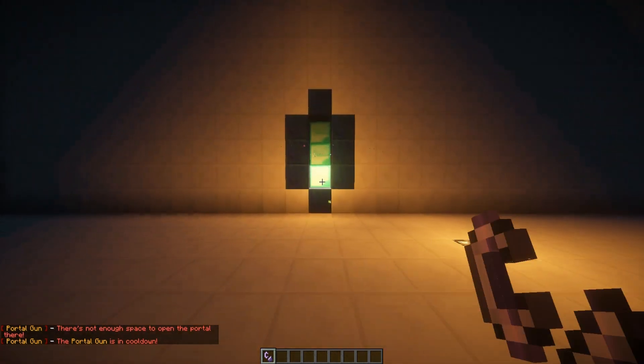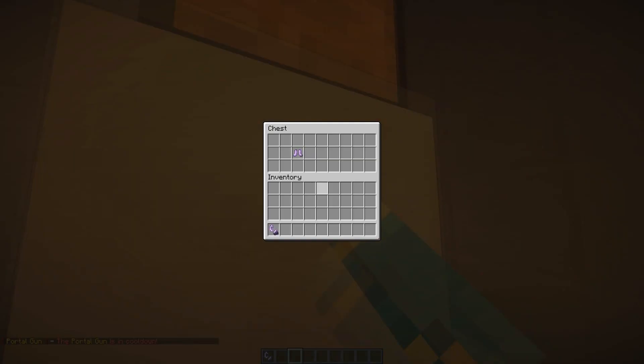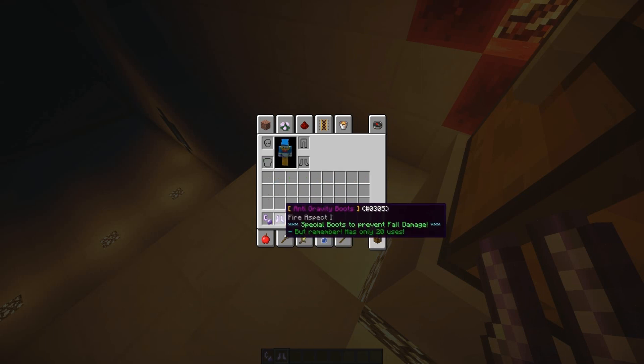So if I aim up here and create the red portal there, that should be fine, and the blue portal here — and I jump into it I should be able to get up here. Yes! And here are the boots — the anti-gravity boots.